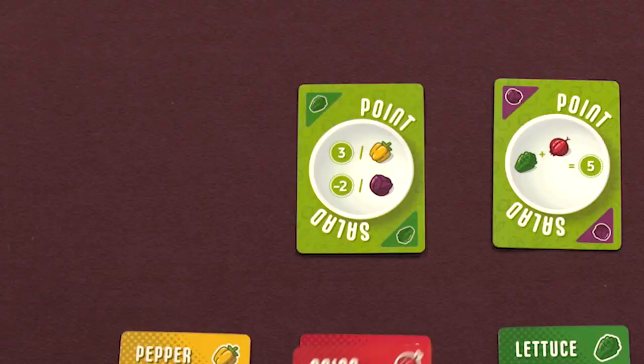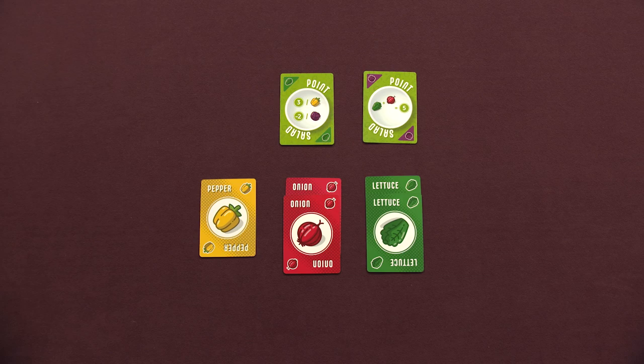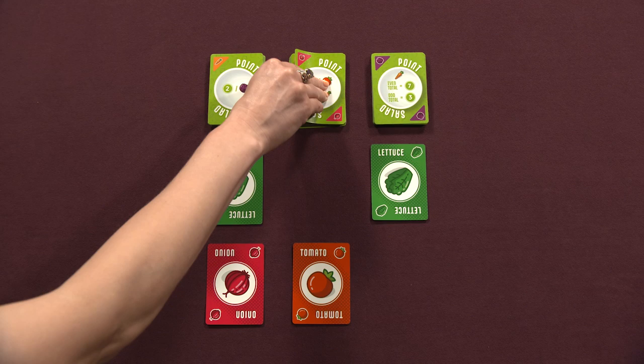After either selection, they add the card or cards to their personal tableau, after which their turn is complete. Additionally, as a free action once per turn, the active player may choose to flip over any one point card — either drafted this turn or previously — to its veggie side. You cannot flip a veggie to its point side. Once the turn is over, refill the veggie market if needed by flipping cards from the corresponding point deck.